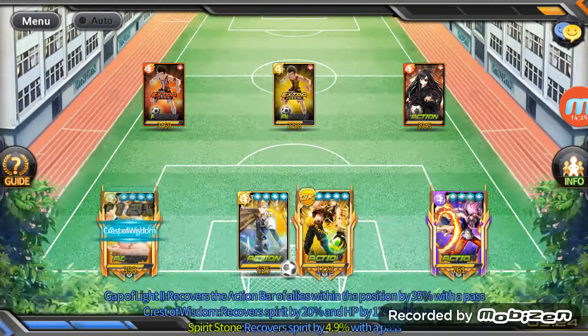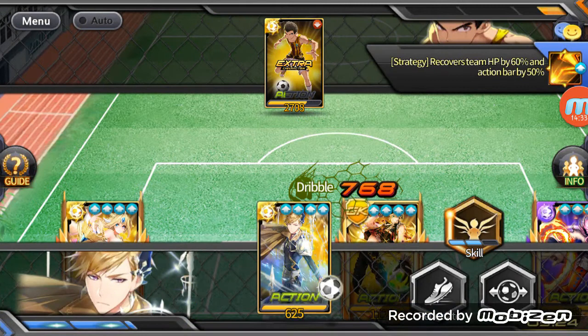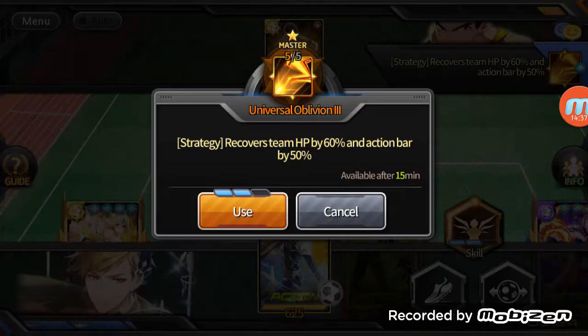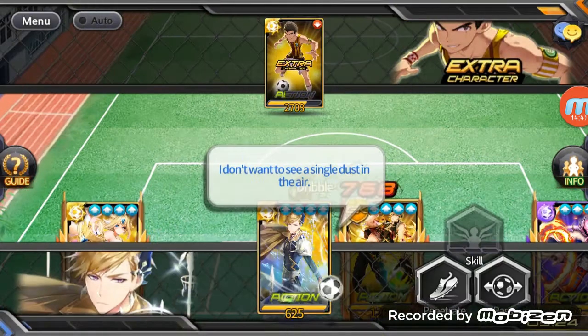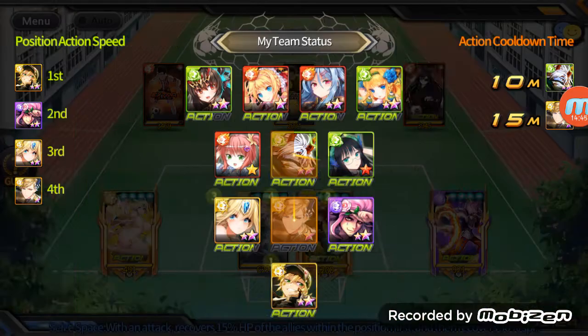You would think that he's really good, but he's not all that great because penetration power can just melt him. As I said, penetration power negates decrease inflicted damage — so it just melts him. I'm just gonna do an active heal to recover the action bar of my team so I can one-hit KO them when I'm ready.